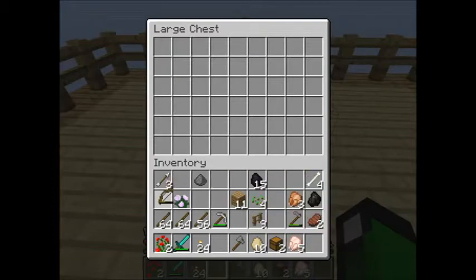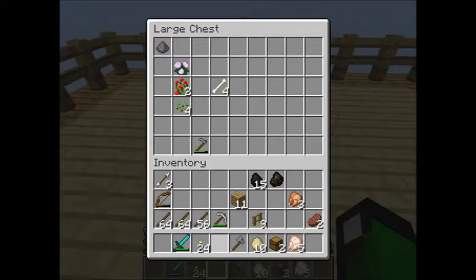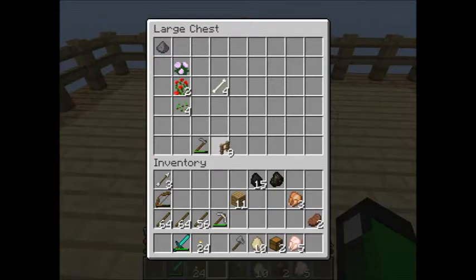We'll bring the bow with us just in case. Store the flowers — we don't need flowers. Store the bones. You should also bring the bones. Charcoal and coal I want to keep because with the sticks we can make torches. Bring loads of torches on your mining trip. You don't have enough — loads of torches. All I have is these 16 things.